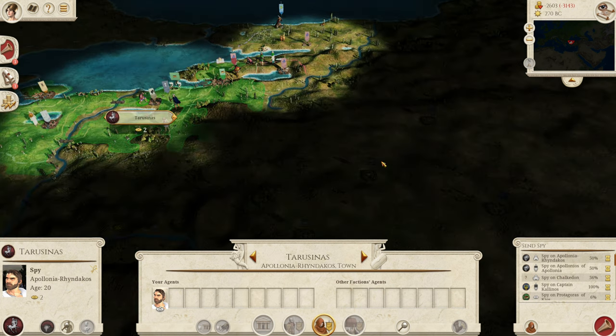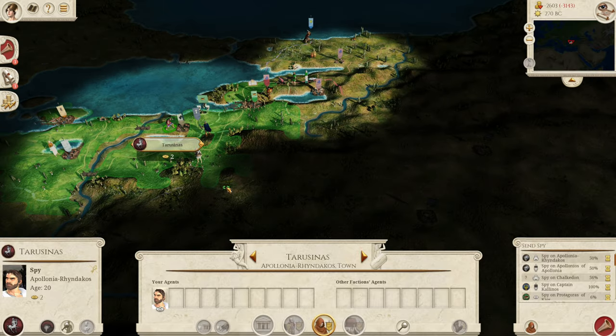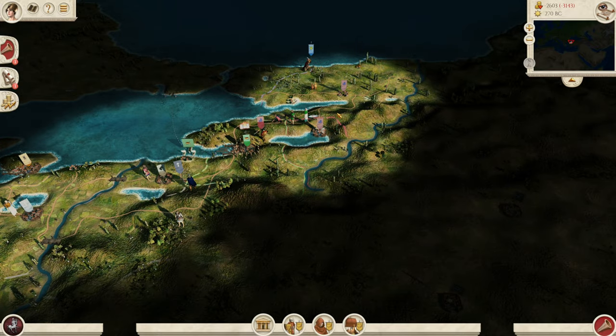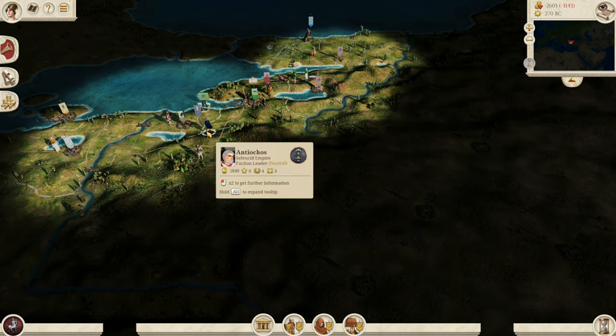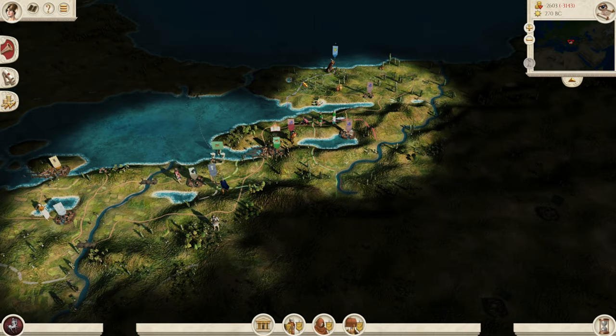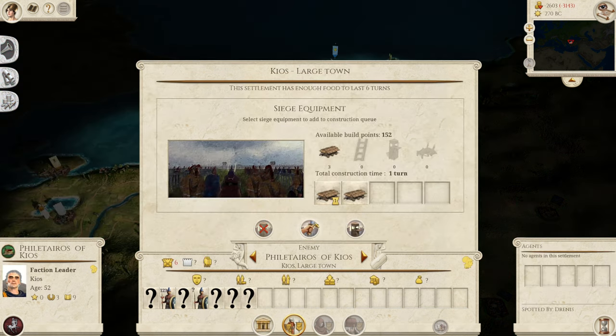Try and get that peace with the Seleucids. If they decline it on the first turn, what I would recommend is just reloading. Reloading is something that Paradox players do all the time, but I've noticed Total War players really don't seem to like to do that. But if you want to survive as Bithynia, getting the peace is very important. If they don't accept it on the first turn, potentially reload and see whether it works the second time. So let's go on to Kios.